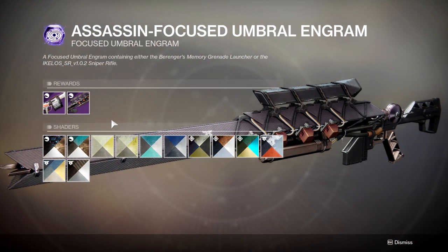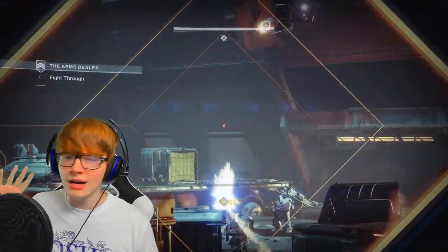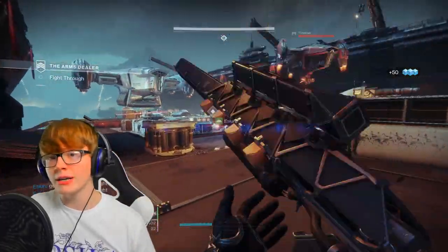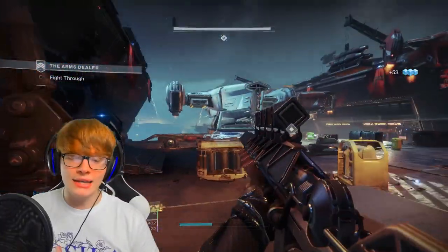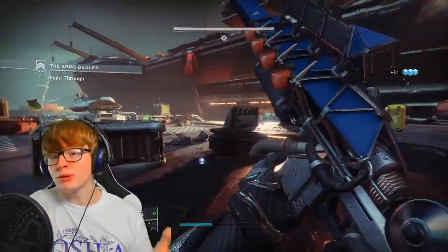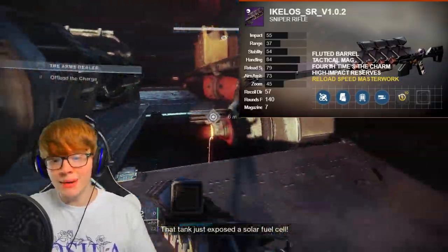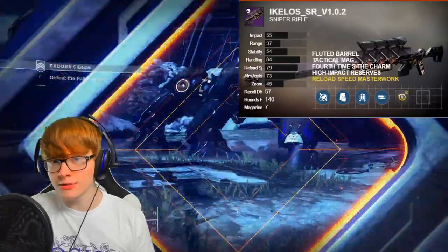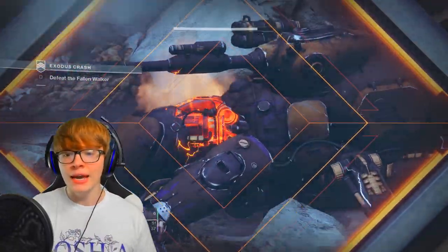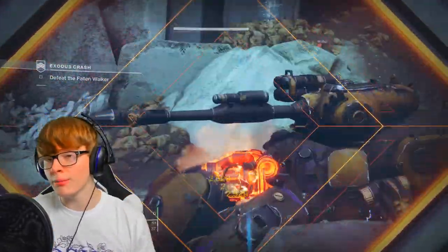The Assassin Focused Engram gets unlocked by completing a seasonal quest for Zavala — it opened up around the Ruinous Effigy quest, so just progress the game and check Zavala for Contact public event quests or planetary weekly bounties. Once unlocked, it contains the Ikelos SR sniper rifle, which is a fantastic boss-damaging weapon. For perks, prioritize a magazine perk that increases magazine size, then Fourth Times the Charm and High-Impact Reserves — Fourth Times the Charm feeds bullets back into the clip on crits for sustained DPS, while High-Impact Reserves boosts damage at the bottom of the mag. Great synergy.